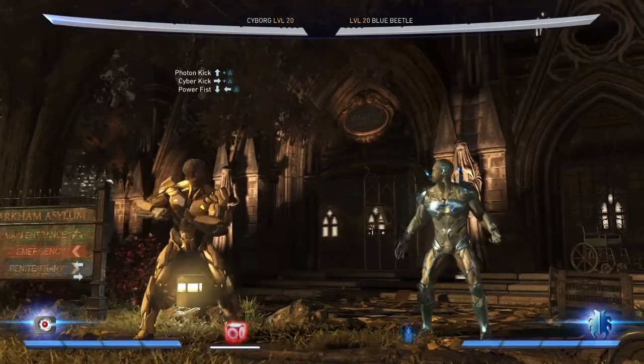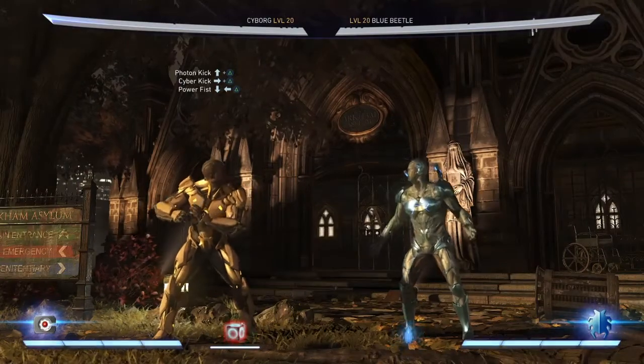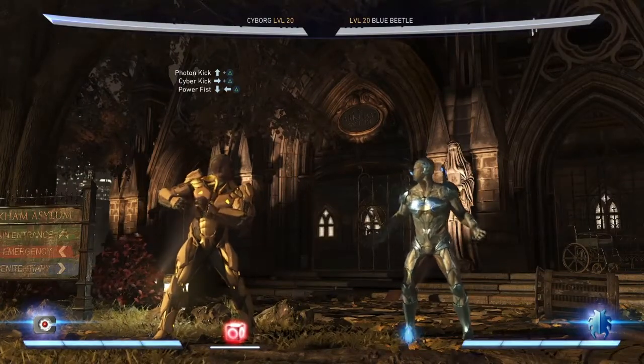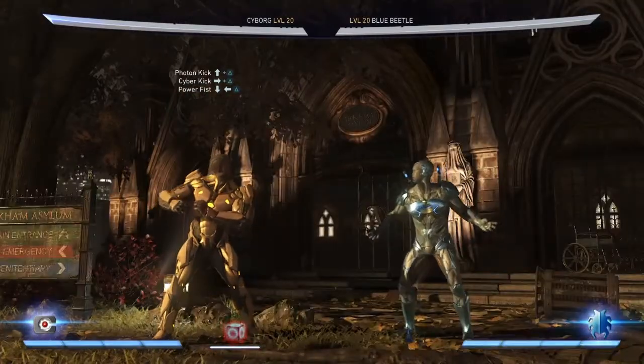Everything you want to do is hop in with the kit, just like this. Then you want to go into the cyber kit — it looks just like this. Here's the combo so far.